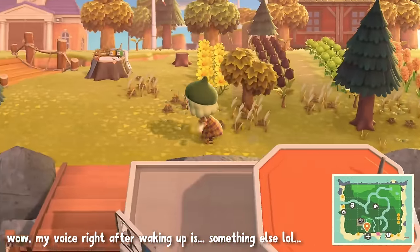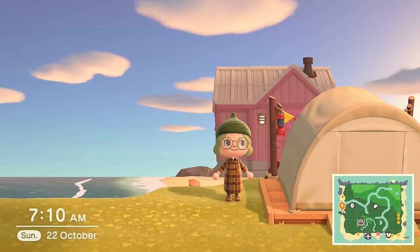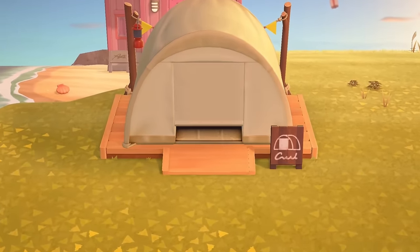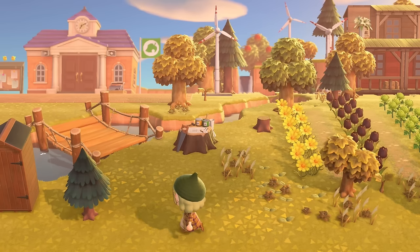Apparently we have a campsite visitor today. I'd like to find out who that is — we're just in front of Rocket's beautiful house. Let's go inside. Okay, not the worst, but definitely not someone I would want to invite. Alright, bye.